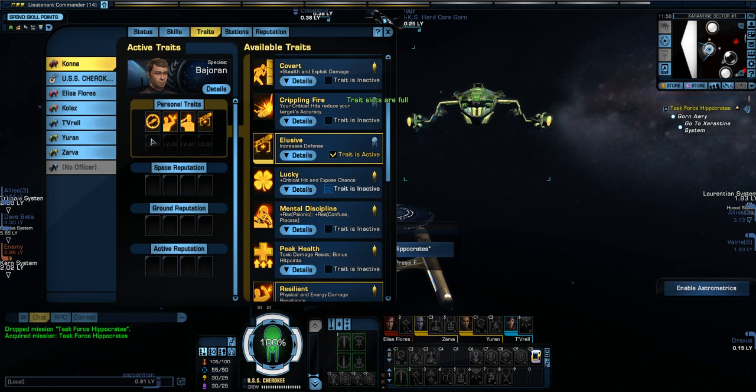Right now, I've got Accuracy, Resilient, and Soldier active. If I want to, I can deactivate any of those. I'm going to put in Elusive on here, just because it's going to help with my defense. You can go in and out of these traits, though you have to level up to use the next trait slot.